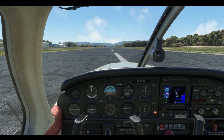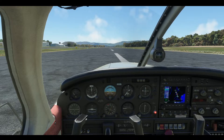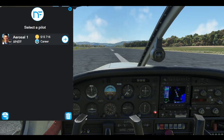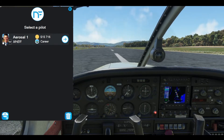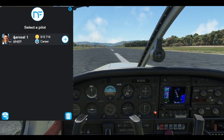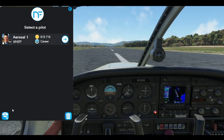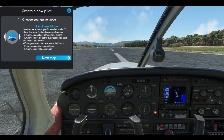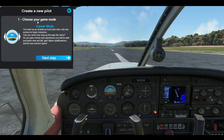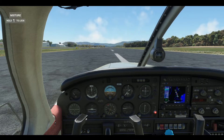The next one is NeoFly. So this is the UI for NeoFly. My career is at $15,716 at Mike Hotel Echo Romeo, and my player is Aerosol 1 — which is the flight school I'm currently in in real life. You can delete or add a new career mode or career employee.